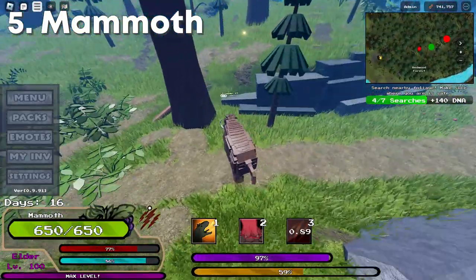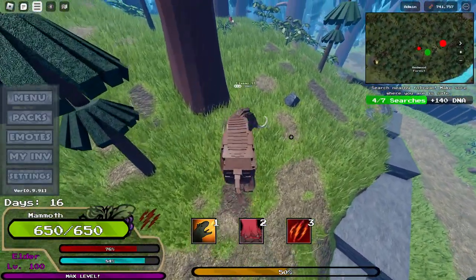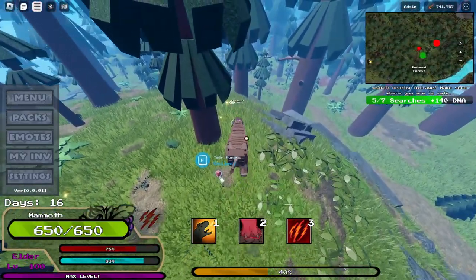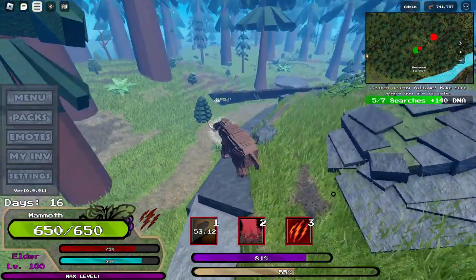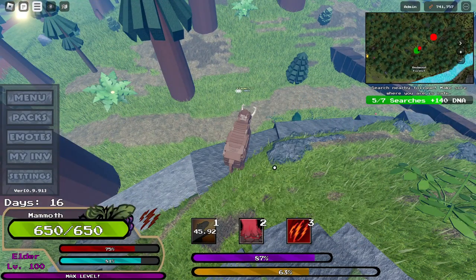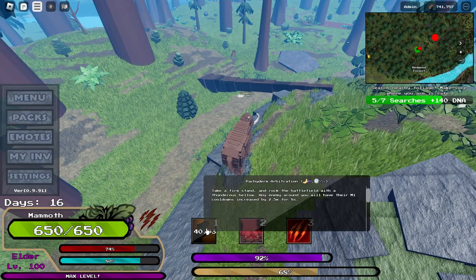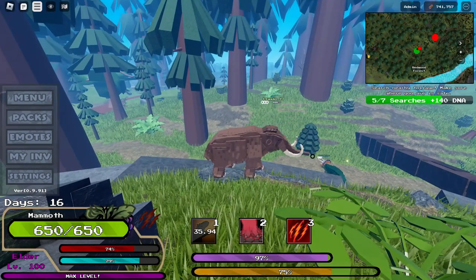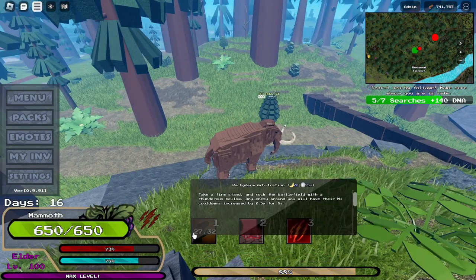Next up we have Mammoth, which is an Apex actually. It has 650 health, which is very good, and some pretty decent damage. The only downside to the Mammoth is its speed — I think a Rex can beat Mammoth. Our first attack is basically a little roar, and whoever is near you, their normal attack is going to have a cooldown 2.5 times longer for 8 seconds. Basically their normal attack is going to be way slower, which is useful for fighting a Dodo Rex since all it can use is its normal attack.